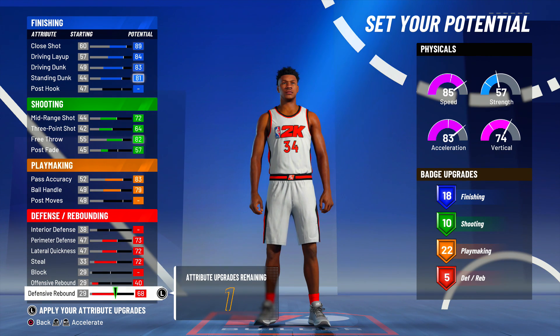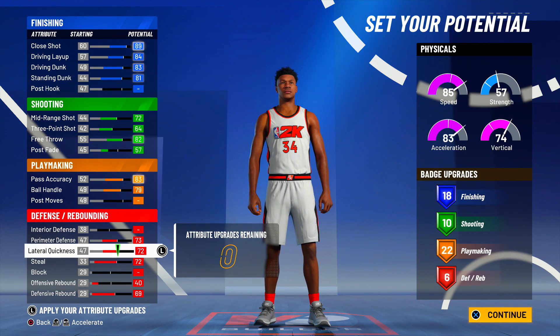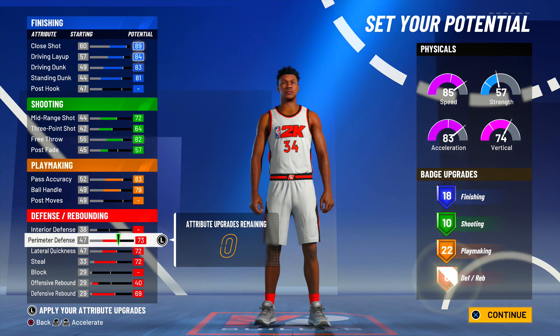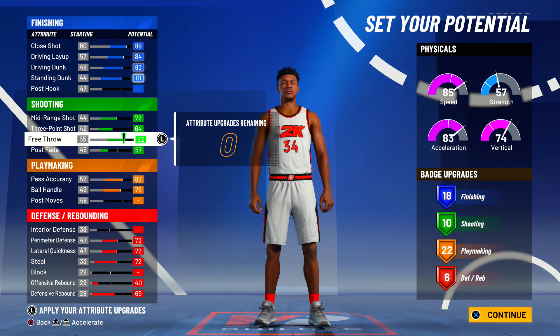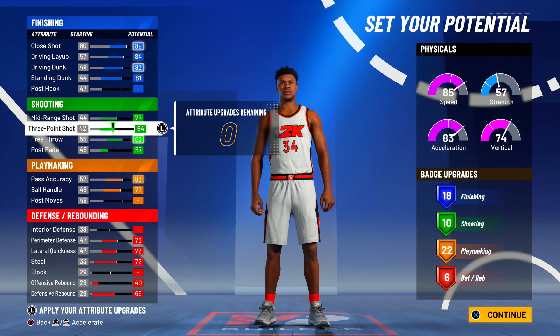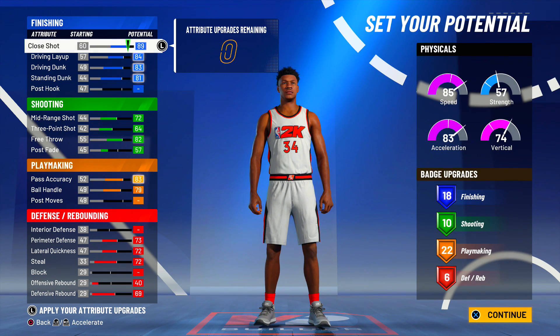Make sure when building that you go down on every single stat and try to get a free attribute point. When you move down on defense, if it doesn't move your badge down, you get a free attribute point to put somewhere else. This is the exact build I made — perfect down to the absolute one attribute.